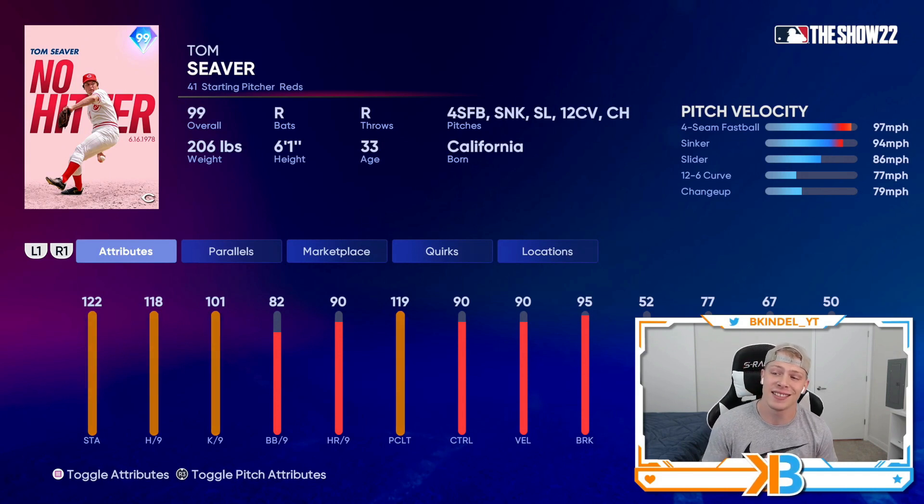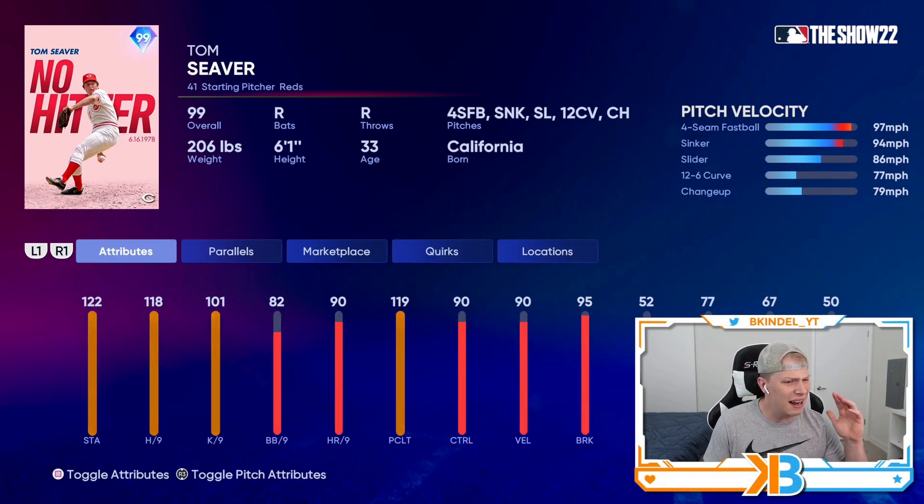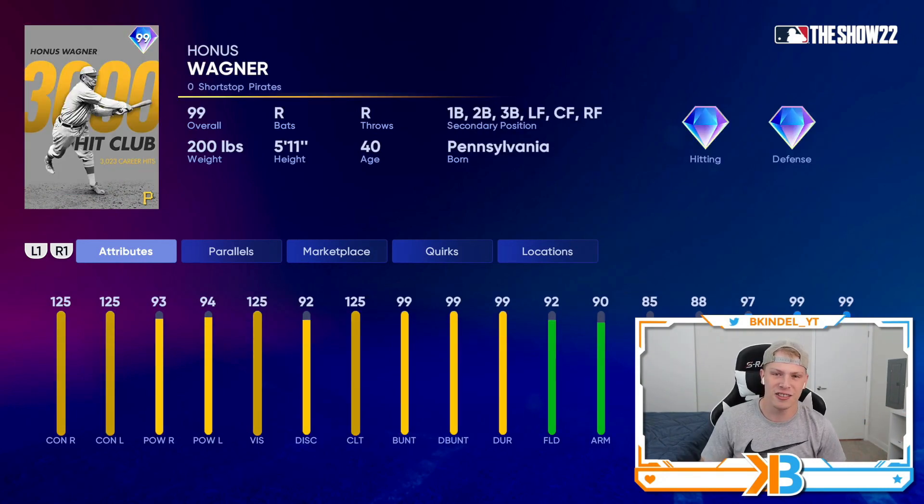Tom Seaver has a fastball, sinker, slider, 12-6 curve, changeup mix. He doesn't have outlier, but still this is a Tom Seaver card that actually might be useful — his cards usually are never that good. Honus Wagner cards are always really fun just because you can put him anywhere: shortstop, first, second, third, left, center, right — the only positions you can't play are catcher and pitcher. Maxed out contact with 90-plus power both sides, 90-plus fielding, and 97 speed. He does everything well and you can put him anywhere.